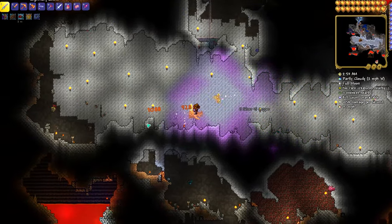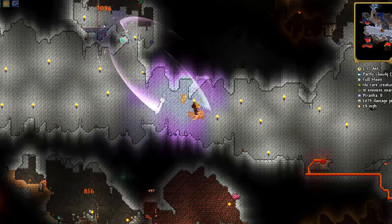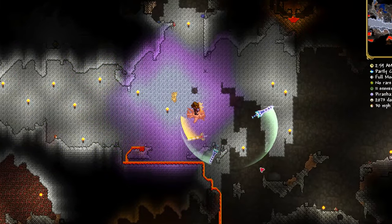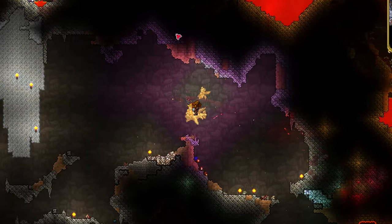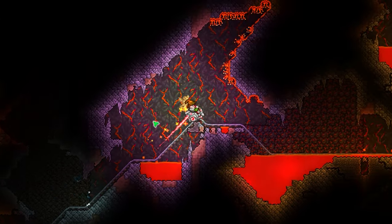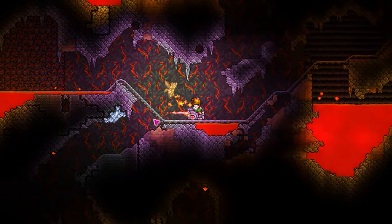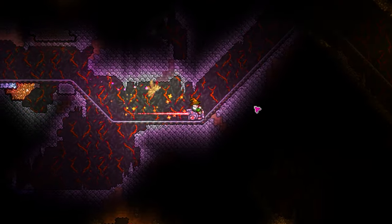So now we need to ask ourselves: why is this weapon so forgotten? Apart from it dropping from a relatively difficult enemy in an obscure biome, I think it also has no purpose. The short sword class is a weapon range which is usually left behind in the first 30 seconds of playing. In summary, the Gladius is just not worth the grind. If it fired a projectile or did tons of damage, maybe it would be worth considering. But in its current state, you're better off just using something else.